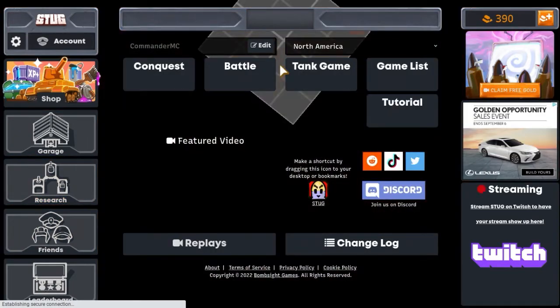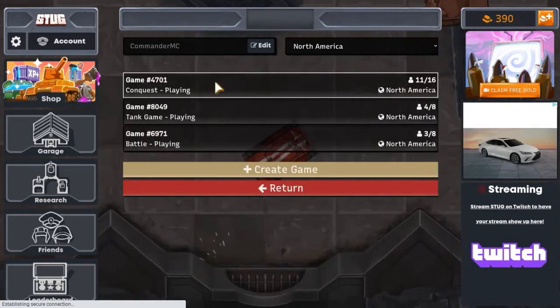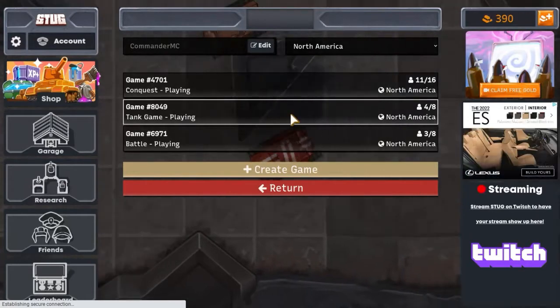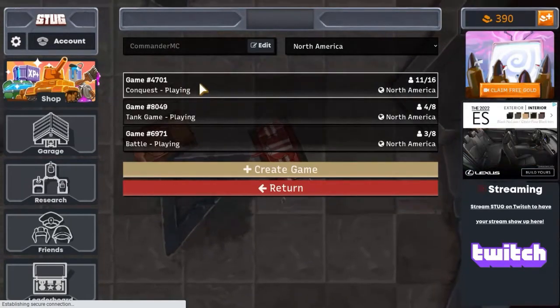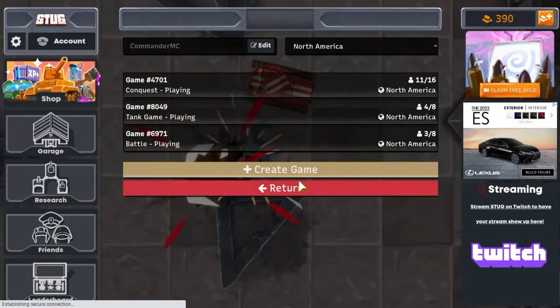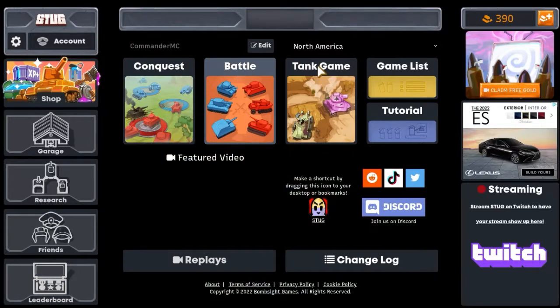I'm going to go ahead and click Battle, and the first thing I'm going to do is click Game List. You have different game modes — you have Conquest, Tank Game, and Battle. I'm going to click Return to show that: Conquest here, Battle here, Tank Game here.